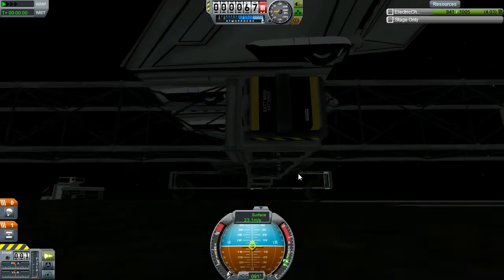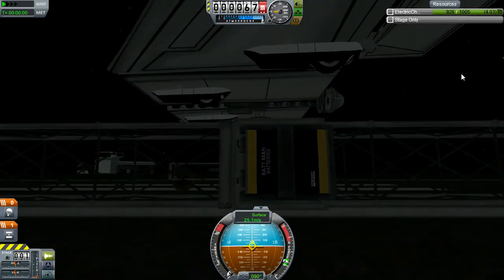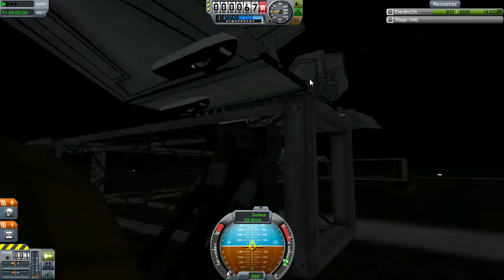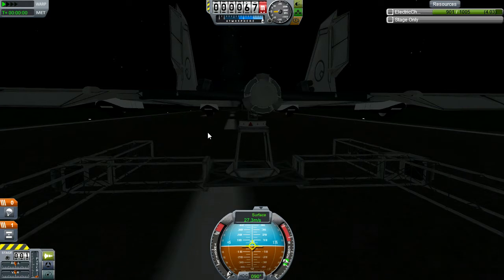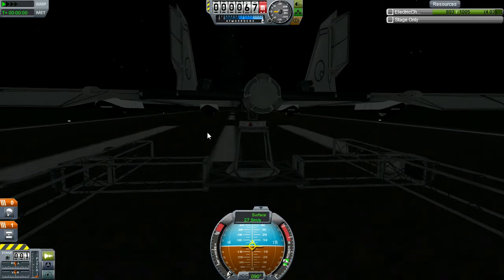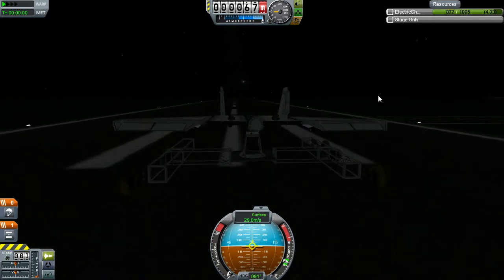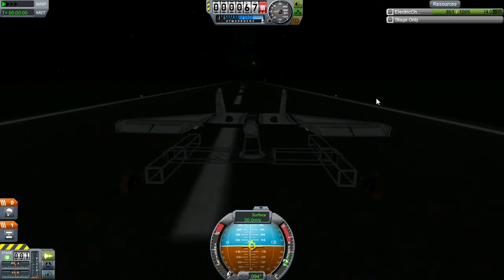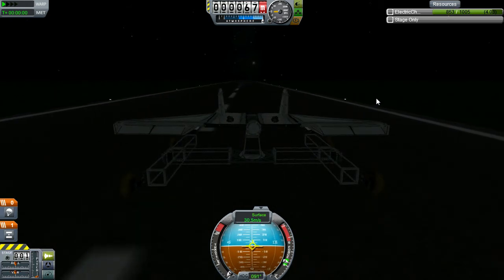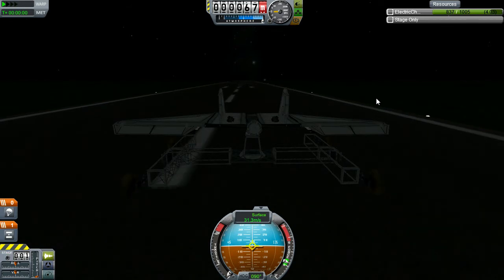Here we see a glider I have on a rover body speeding down the runway. The glider is quite simple — it is a pair of delta wings on connectors on a probe core with two tails and a couple of control surfaces. This whole contraption is run off battery from two Z100s on the glider itself and two Z400s on the rover.